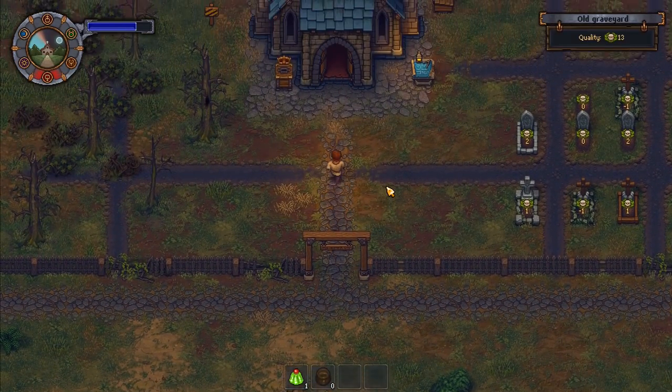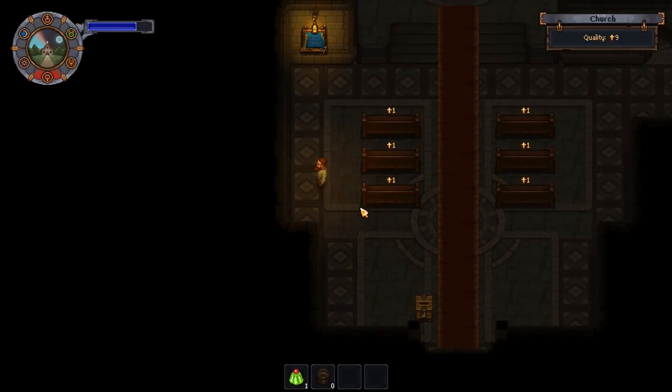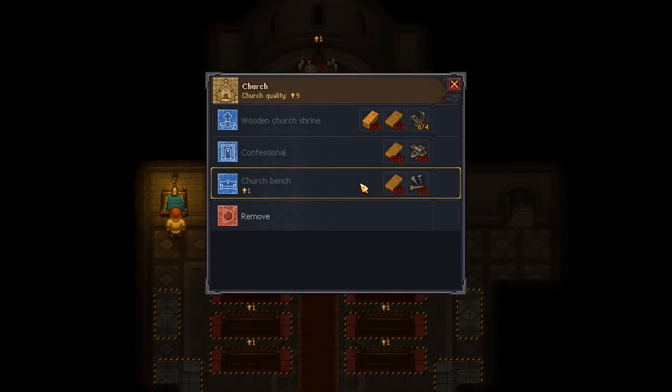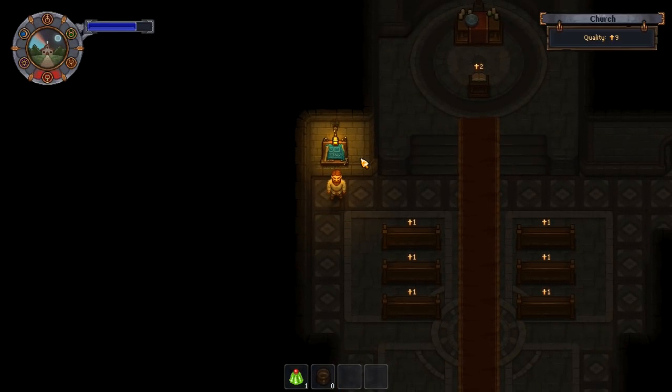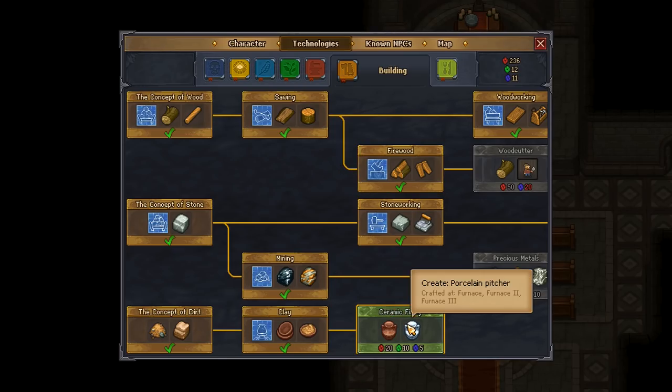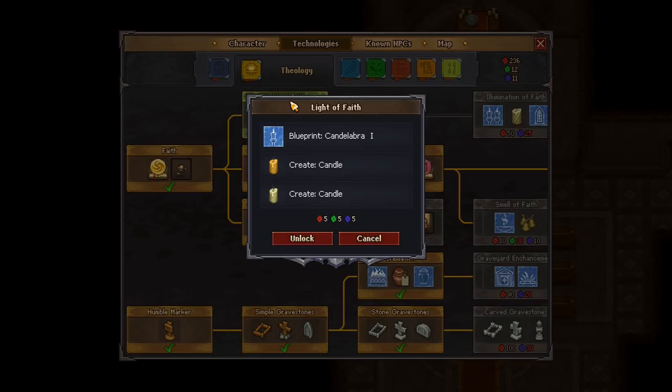We'll take a quick look in the church because I can't remember the exact ingredients for the confessional. A couple of confessionals in here would be a really wonderful thing. Actually, we don't need wooden beams for it! So since we don't need the wooden beams, I think we will go for the ceramic firing and the candelabras.